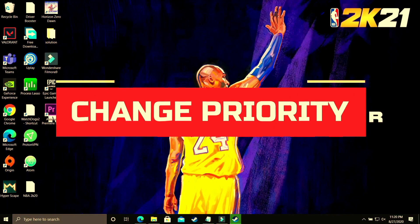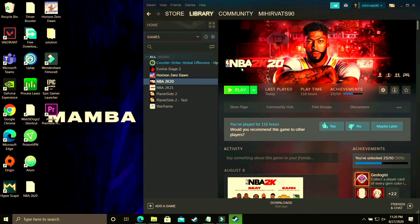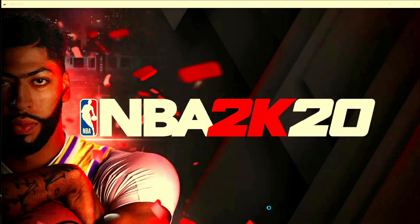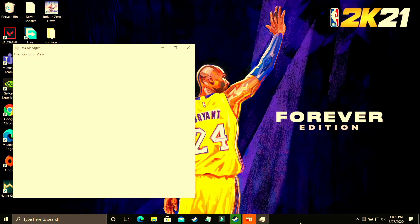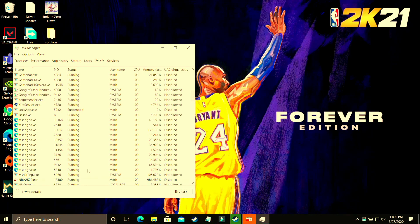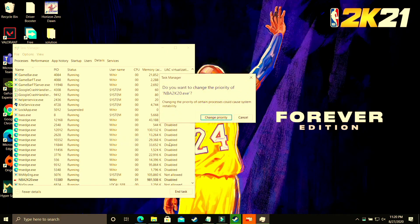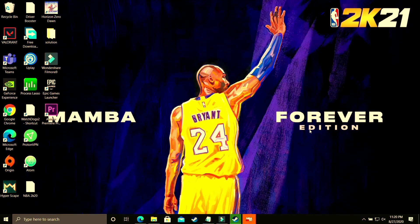In this step we'll be changing the priority of the game. Run your game with whichever launcher you use — Steam, Origin, etc. — then minimize it using Windows+D or Alt+Tab. With the game running in the background, right-click on your taskbar and open Task Manager. Find your game's process, go to its details, select its .exe file, right-click, and set priority to High. This allocates maximum PC power to running the game, and you'll see a significant boost after applying this step.